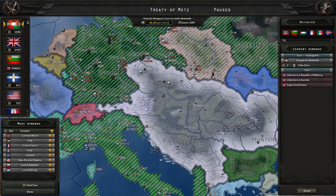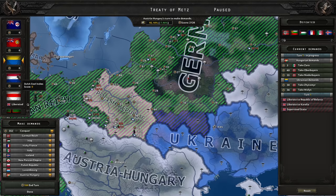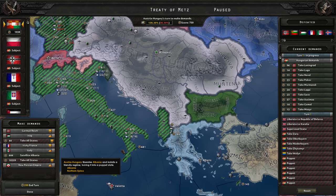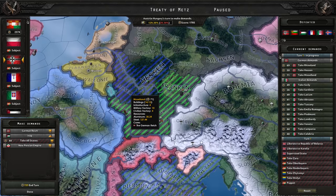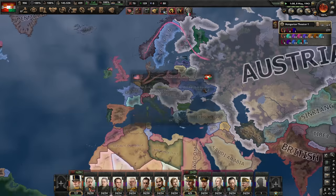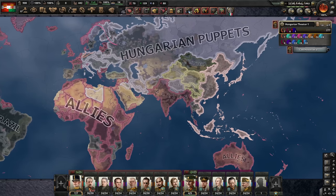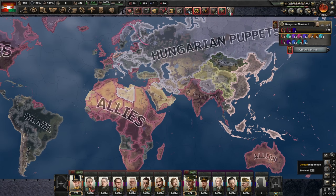Peace conference — let's make our borders look neat. Return cores to Ukraine, puppet Poland, Germany, Italy, Vichy France, Iraq, and Luxembourg. Hungarian puppets — I could have done a better job in retrospect. We are now the most powerful nation in the world I think, although the Allies could still pose a threat. But after some buildup we would be able to deal with them.